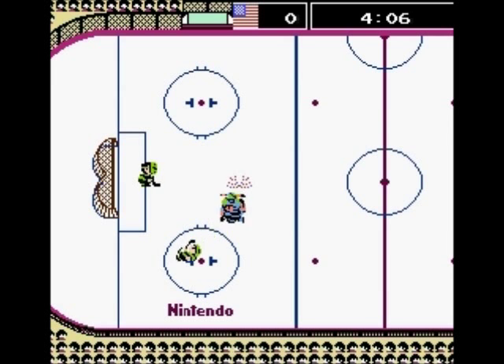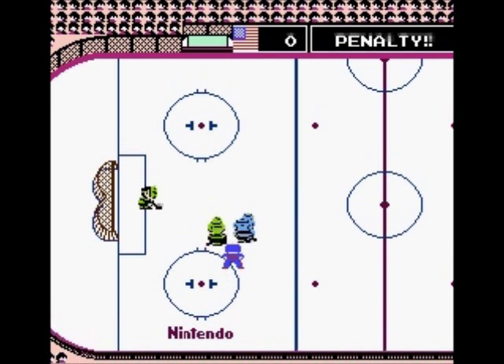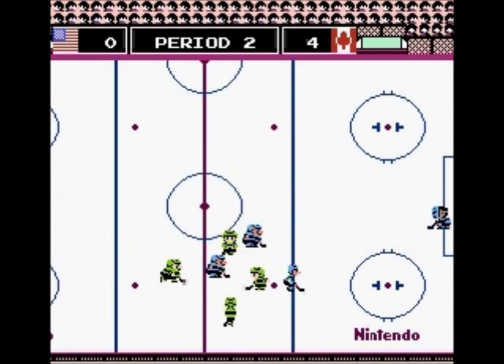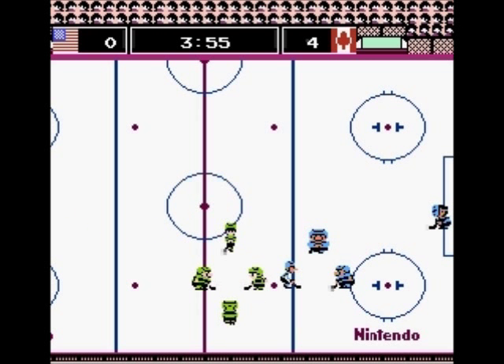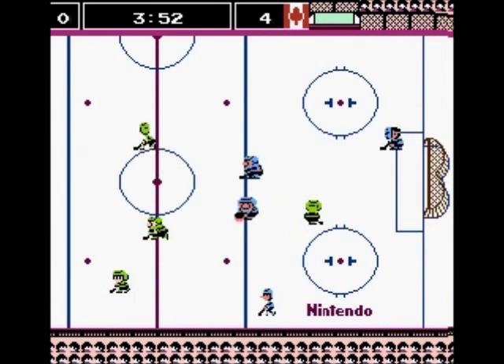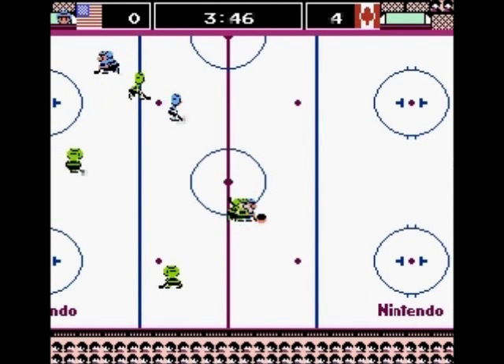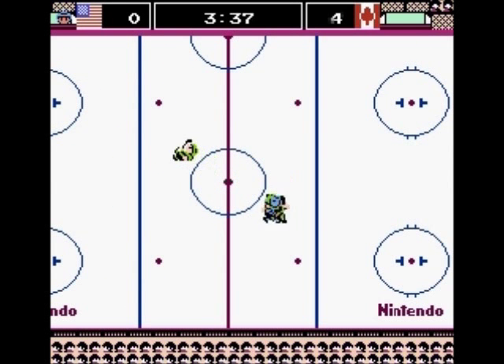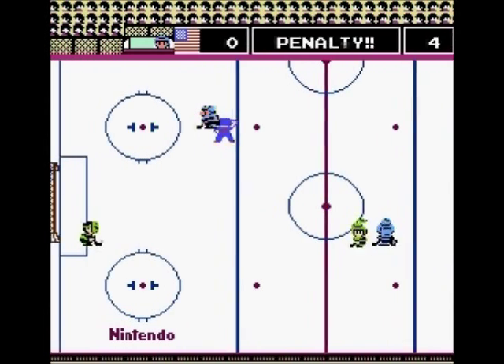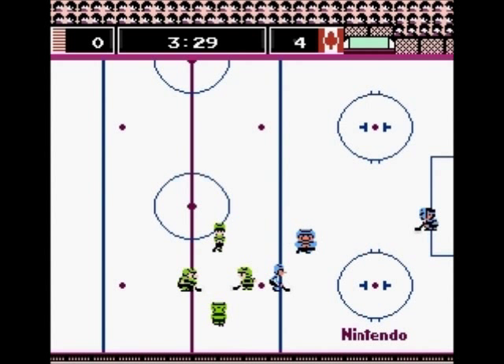This is a fight. When you tap the A button a whole bunch and they're trying to get position on the puck, sometimes that happens — a big melee with everybody. And now I have someone in the penalty box. So quite a power play opportunity for Canada. But we'll be alright — resilient Americans, we're ready for a miracle. We're fighting again, and apparently it was me again in the penalty box, so two on four! This will be interesting.